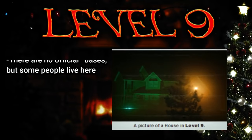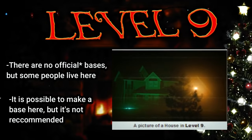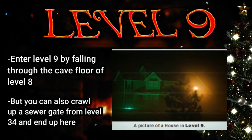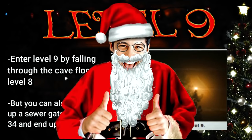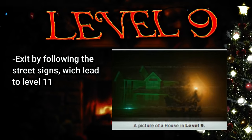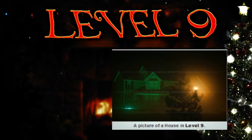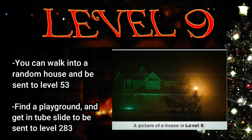There are no official bases or outposts here, but there are some groups who roam the infinite suburb and sporadically live in the houses. It is possible to make a base here, but there are so many entities that it's not advised. To enter level 9, the easiest way is by falling through the cave floor on level 8, but you can also crawl up a sewer gate from level 34. To exit the level, you have to follow the street signs which will take you to level 11 after about 100 miles, or sometimes you can walk off into a random field and it'll take you to level 9.1 or level 10. You can also walk into a random house and be sent to level 53, or find a playground tube slide that'll send you to level 283.